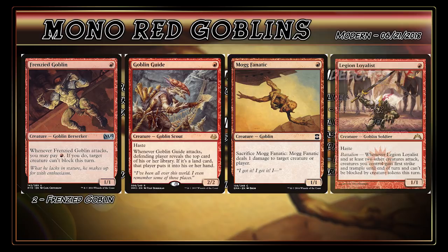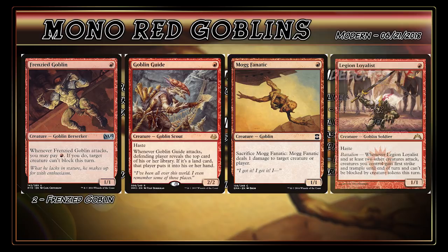In the one-drop slot, you've got creatures like Frenzy Goblin, Goblin Guide, Mog Fanatic, and Legion Loyalist. And since they're all Goblins, there are some neat synergies between them all. There's a high number of one-drops in this deck because it's so important to see a lot of them in your opening hand, because you want as many creatures as possible for those Bushwhacker triggers.